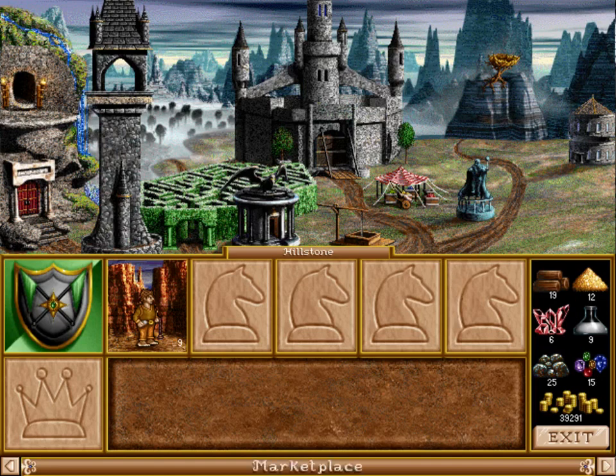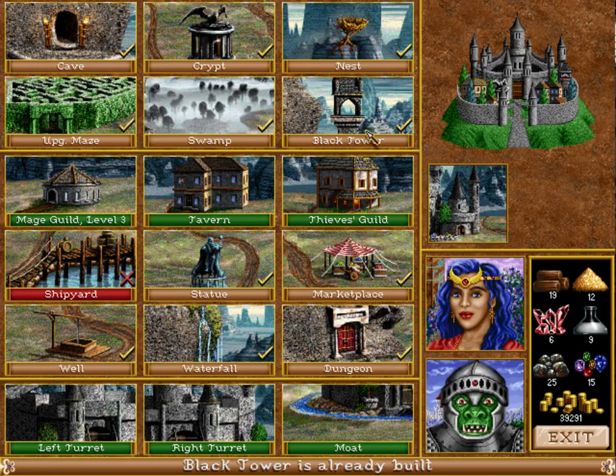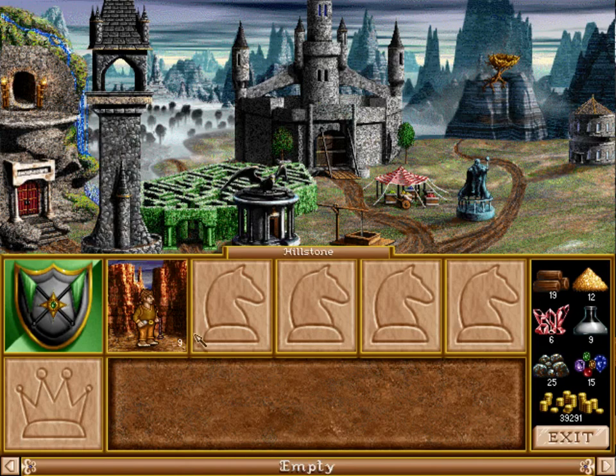Here's my main town. It's actually almost fully developed — well, not really. I only have a bunch of stuff. But I do have all my summoning structures and they are all upgraded whenever possible. In this game, each town has access to 6 different creatures, but in your army you can only have 5. So after you gain access to your 6th creature, you have to make a decision: which creature are you going to leave in your town, and what creatures are you going to bring with your army? Kinda neat idea.